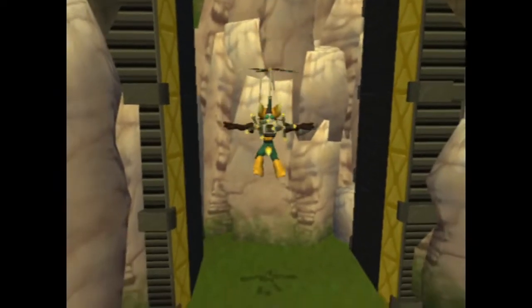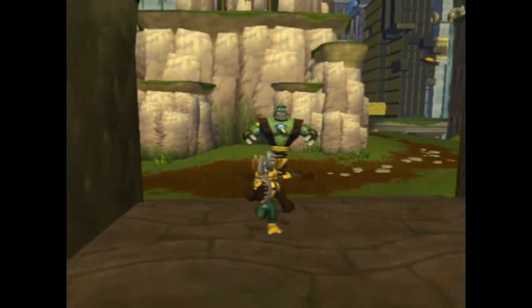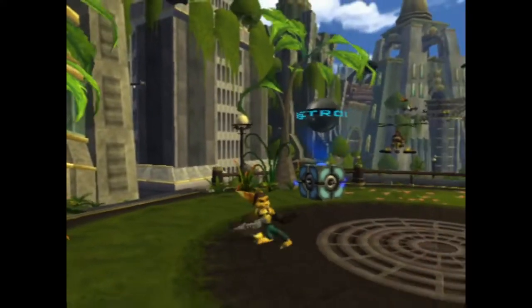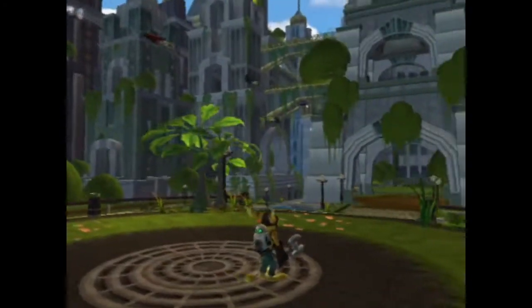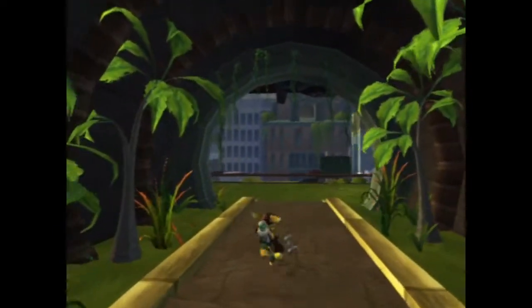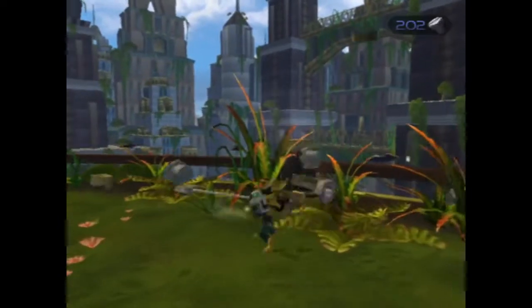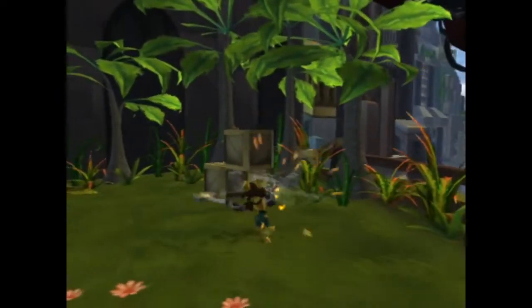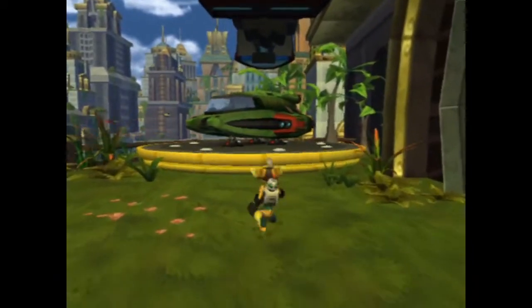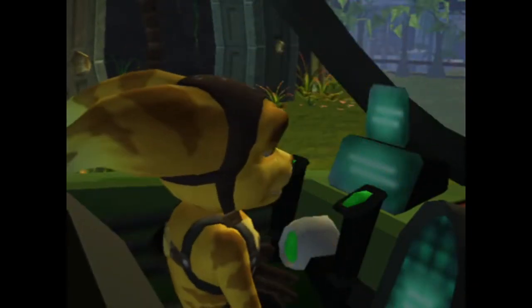We can't jump high enough to do the fitness course yet. We might need an item from a later planet. We're pushing about an hour here, so we're going to wrap this up soon. I do want to try out the new blaster gun we got — let's go back to our ship, head to a third or fourth planet, try it out, and I can wrap up my thoughts on the game.